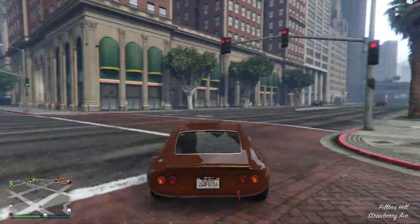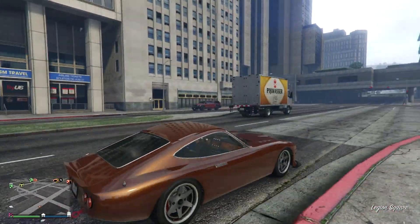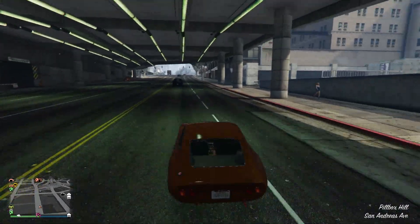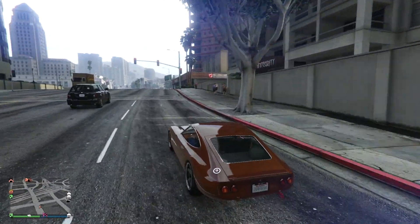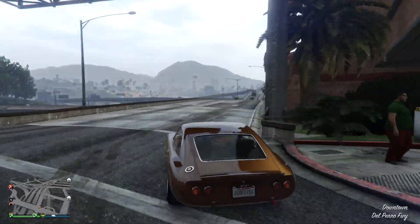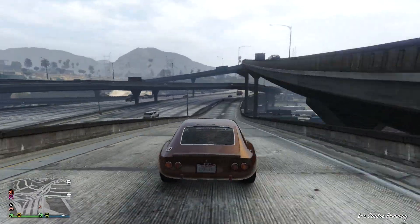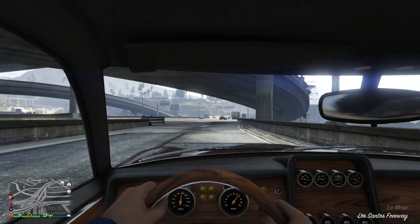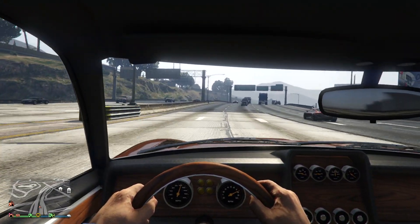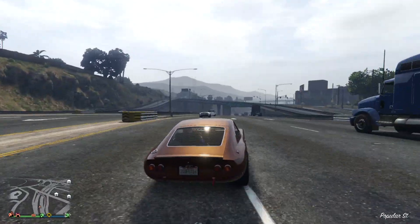Let's get on the highway. It does drift a little bit just because the back is so short — it's like you have the rear wheels doing none of the work for the weight. Let's get on this highway and see what it does. So it just feels slow — we're maxing out at like a hundred. It's not the fastest thing.